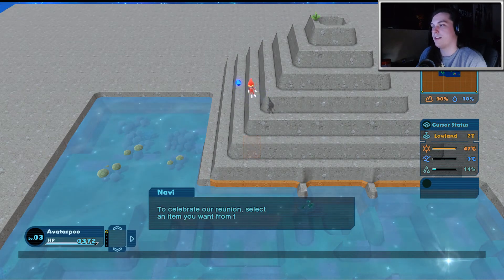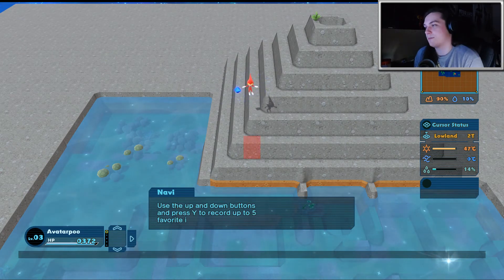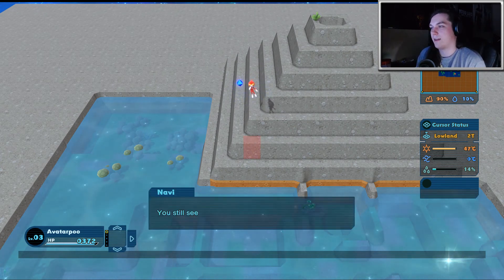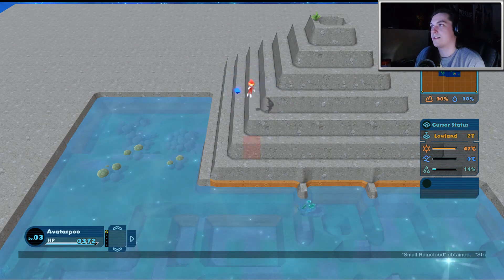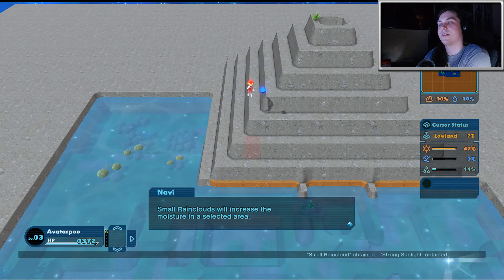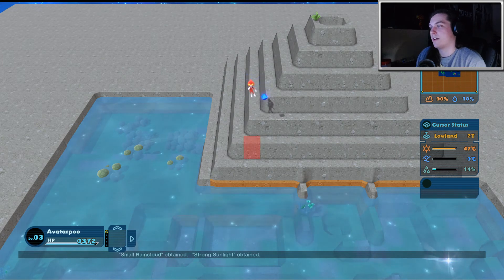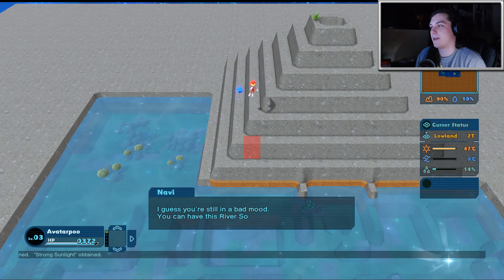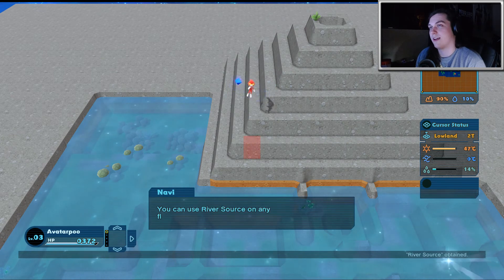To celebrate a reunion, select an item you want from the item menu and press Y. Use the up and down buttons and press Y to record up to five favorite items. He just gave me some more items: a small rain cloud and strong sunlight. Small rain clouds will increase the moisture in the selected area. Strong sunlight will decrease the moisture in the selected area. And I got river source, sunlight, and rain clouds.